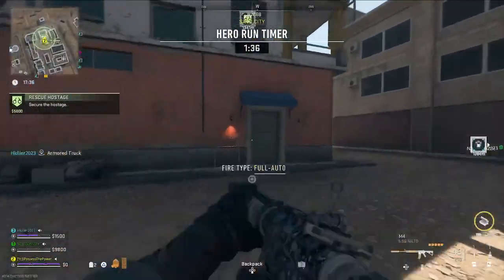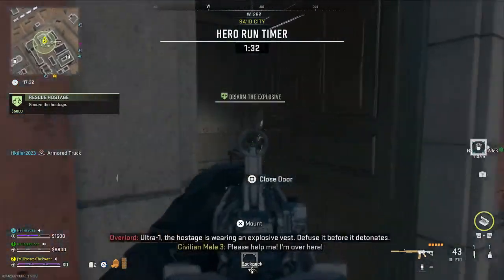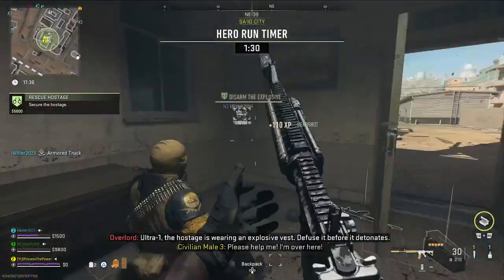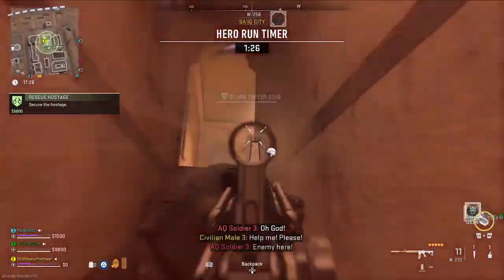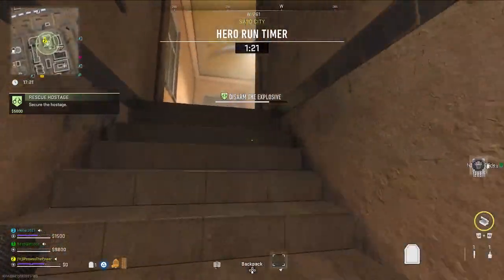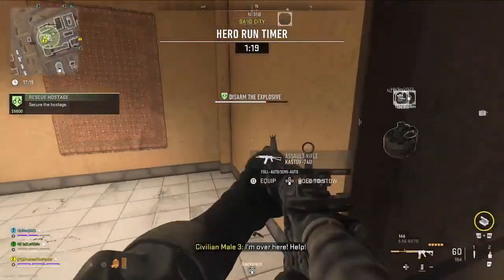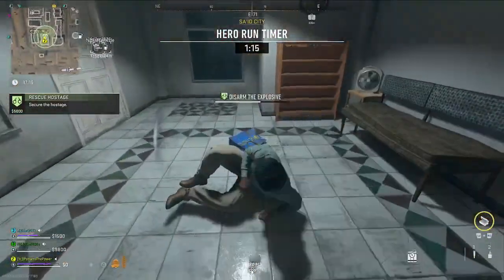What's up guys, I possess the power aka Jordan, and welcome back to the channel. Today I have a Legion Tier 4 wingman mission. For this one you have to complete a hostage contract with the hostage picked up - so you have to be the one carrying it. You have to kill 17 enemies, three riot shield enemies, and one of the commanders.